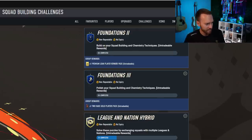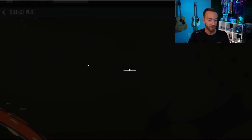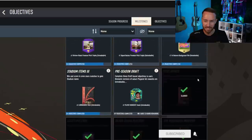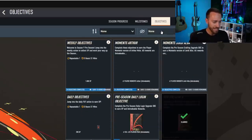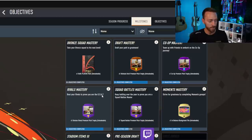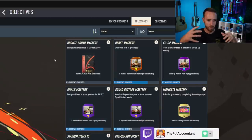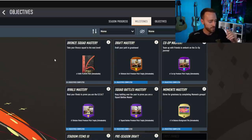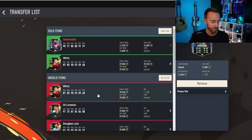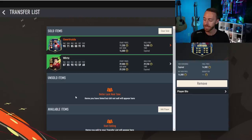Things you should do: check objectives, especially this year with evolutions. Go to the objectives section and check what you can do without even playing a game — like listing cards or completing SBCs — to get foundation objectives, a few coins, or a few packs. Also prepare for when the full game drops. Think about what evolution you're going to do right away, and start formatting how you're going to approach the game when you get on the Ultimate Edition or full release date.